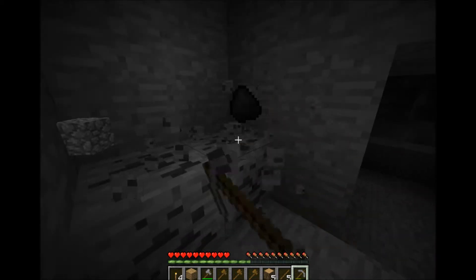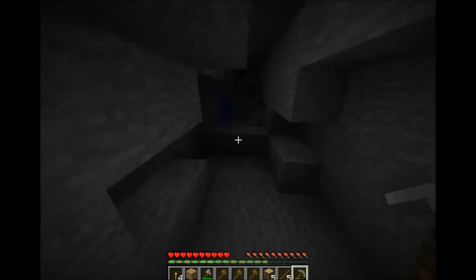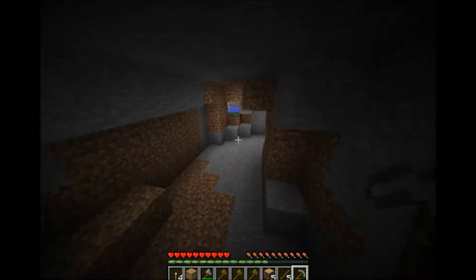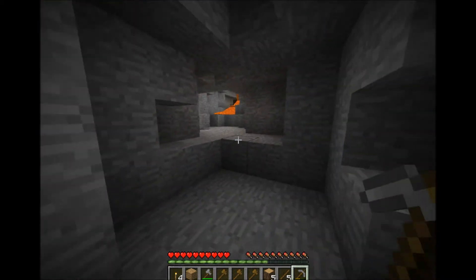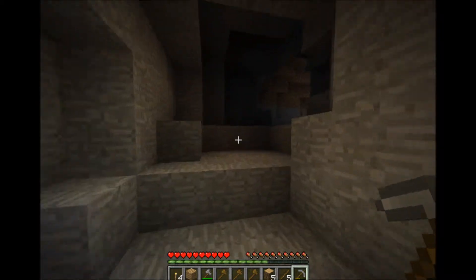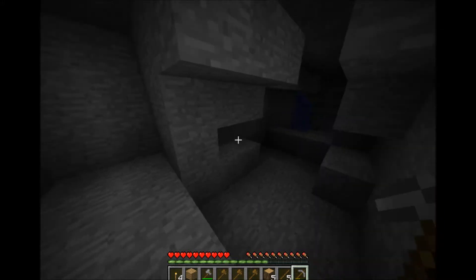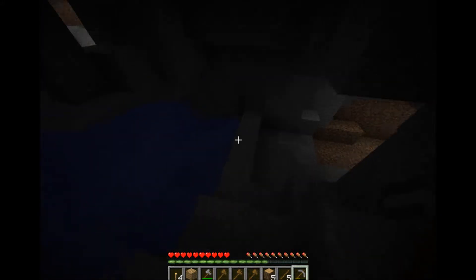We have all the basic resources needed for the first night. There's clay, water, another cave opening, lava — basic stuff. Let's see if I'm in a cave. Alright, so this is just looping, let's go down here.